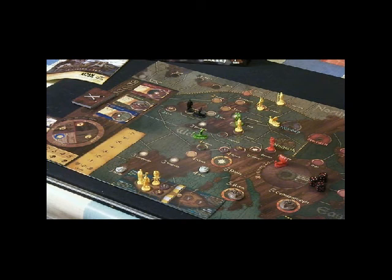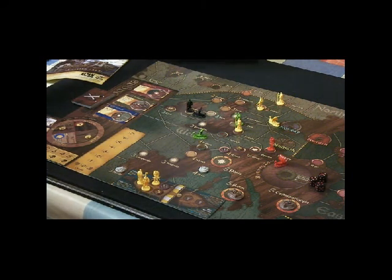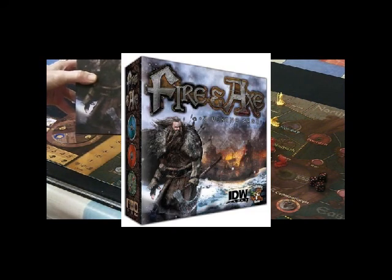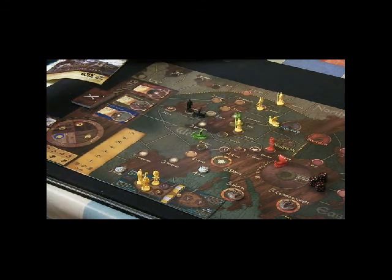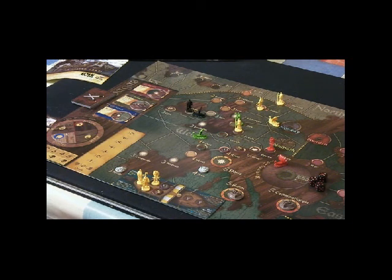Hi and welcome to What's Not to Like. Today we're looking at one of our own games being reproduced by Pandasaurus — Fire and Axe: A Viking Saga — which when we first produced it was called Viking Fury. Asmodee produced a copy, and now Pandasaurus produces it in 2015. We're very delighted by the production, and we've played it recently as you may have seen on our preview. Today we're looking at some of the points about the game and the way it was designed.